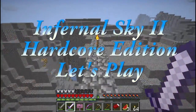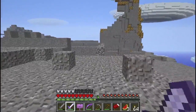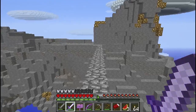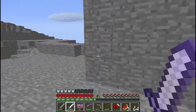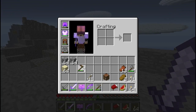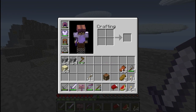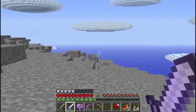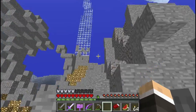Hello everybody and welcome back to Infernal Sky 2. Today we're going to be heading over to Cloud9. I've prepared and got everything I need - that was kind of a quick flash of the inventory, but that's just because we were on the bridge. I've brought everything that we're going to need for this place. Hopefully today we can tackle it and come away victorious and bring home another wool.